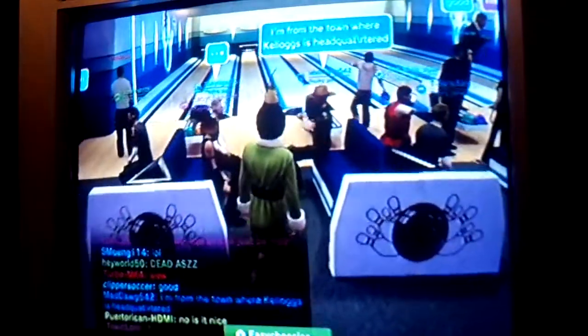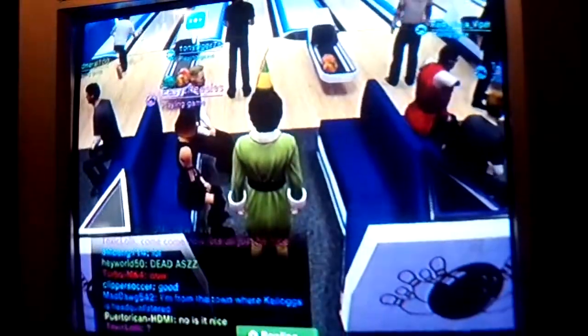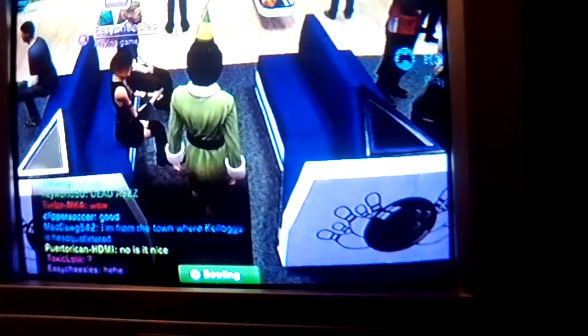First, you go up to the seating area. Kind of look down at the floor until the bowling option pops up at the bottom of the screen.